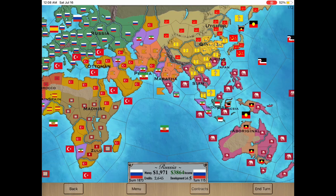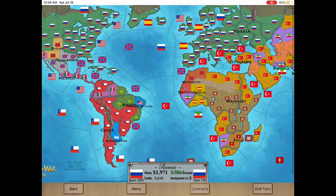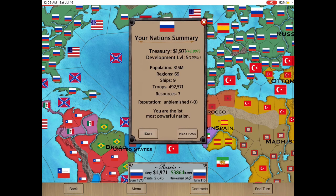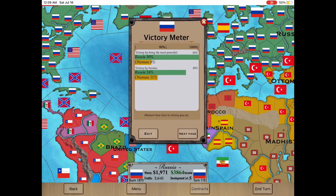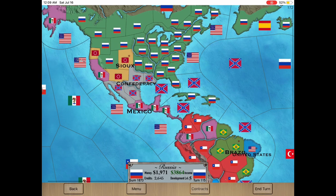I kept track of the other nations to make sure nobody else was racing me to the win — basically just tap income and scroll until you get to the race tab which shows how close you are to victory. That's about it, thanks for watching and thanks for waiting.